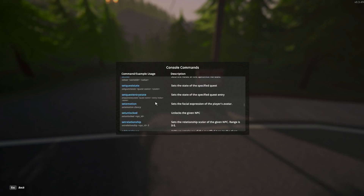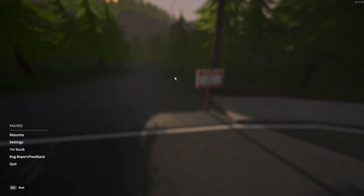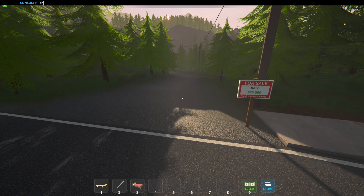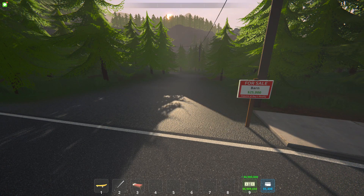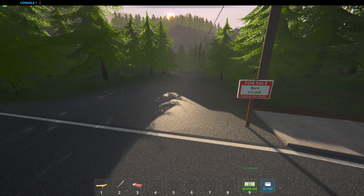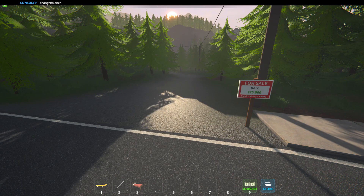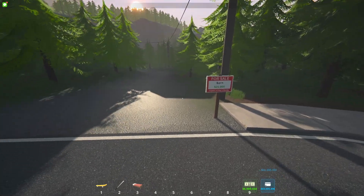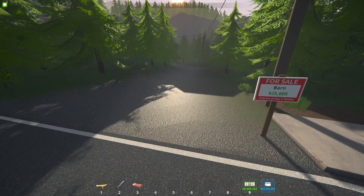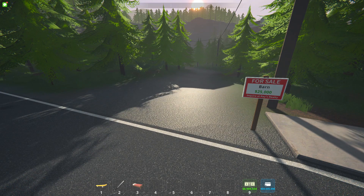So let's talk about a couple of commands. Press the tilde key, you do 'change cash', and let's do 69,000 — or million. There you go. Now you can do 'change balance' to 69 million. There you go. Now you've got all the money you want, so you can build as you want or buy things that you need.